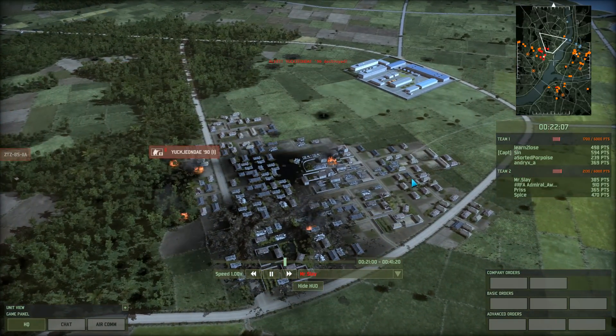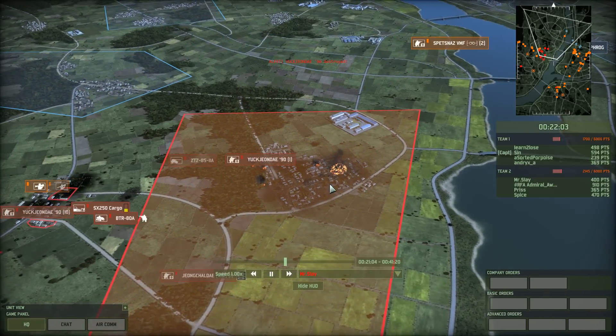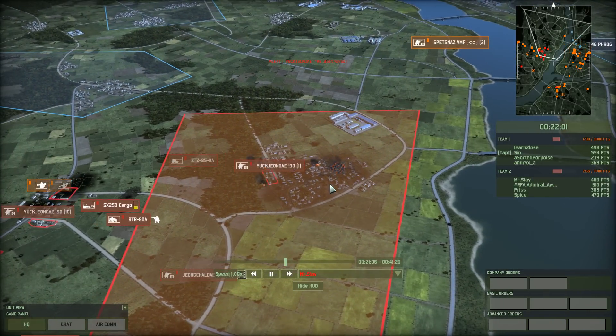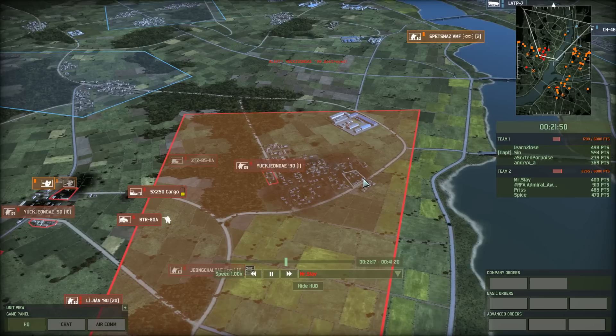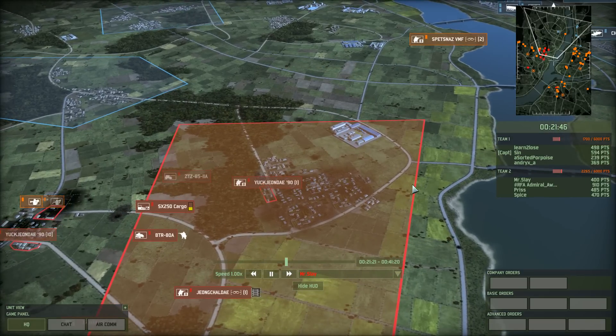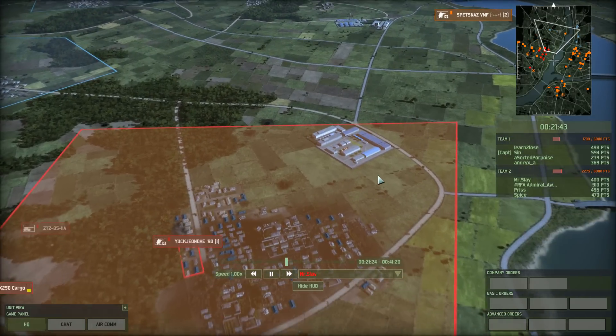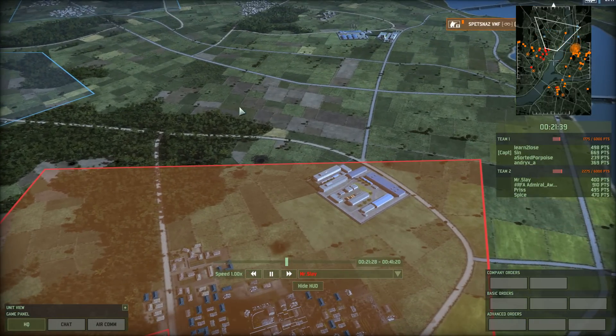Here comes the B-5. It drops a bomb right here and takes out the Stingers. In a situation like this, I would have dropped that bomb a little further back, because the Stingers right here were not a threat. Of course, as a reviewer I knew there were Stingers in there — he didn't know that yet. So for all he knew there might have been Royal Marines in there. But the infantry right now is not really a problem; the mortars are. This is where I would have targeted.